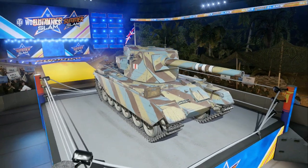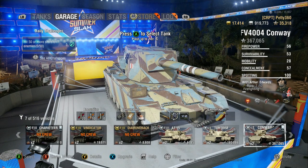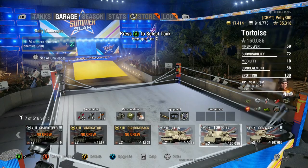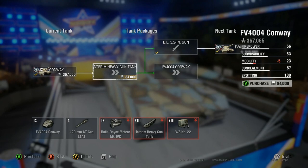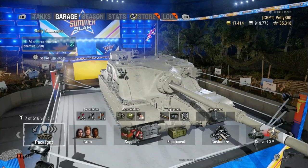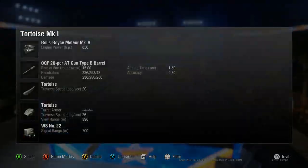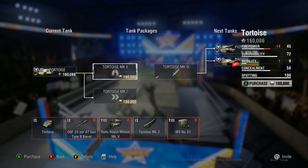Overall it's a pretty good tier 9 tank. It's probably better to go for this tank before the Tortoise, because the 120mm AT gun L1A1 is the exact same gun as the top one on the Tortoise. So if you want to save yourself the pain of playing the Tortoise stock, the DPM on that type B barrel is fantastic - absolutely unbelievable, like a machine gun.